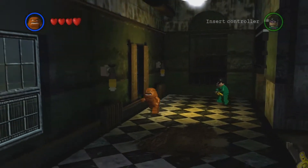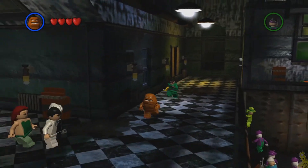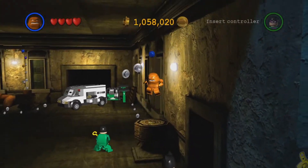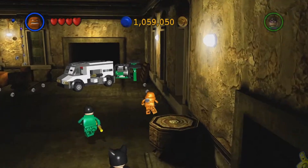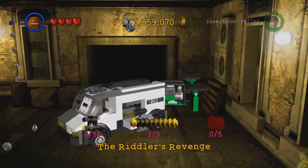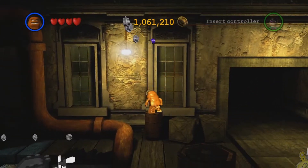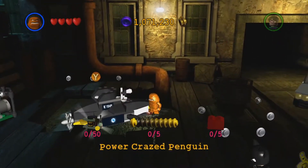Here we are in Arkham. We're going to make our way all the way over to the mission select room. The reason we do this is because every time we finish a level we turn the system off, and when we boot back up it dumps us into the Bat Cave. We have to run all the way over, flip the switch to go to Arkham Asylum, and then run to the room and collect all the studs — got to get them all.